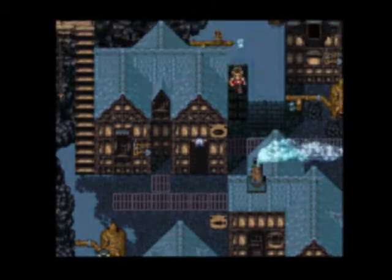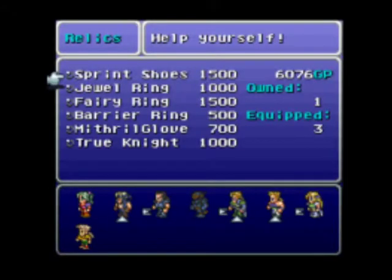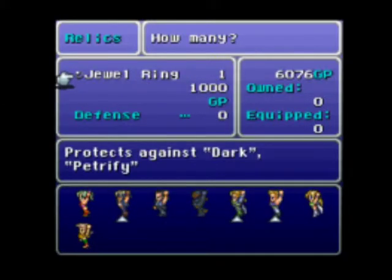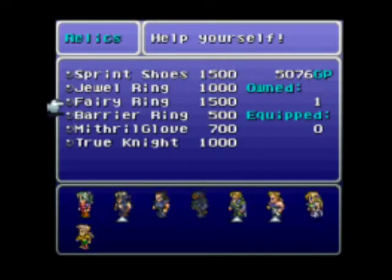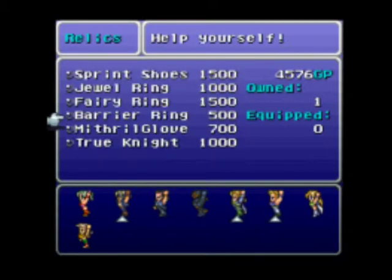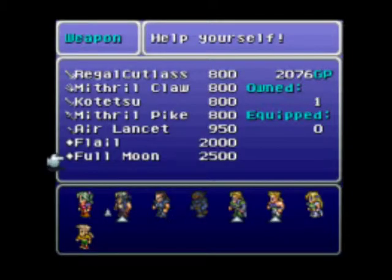We're going shopping, checking out the relic shop because I think they might have something new. They got a few new things. A jewel ring protects against dark and petrify — yes, please. A barrier ring casts shell when HP is low — take one of those. And a full moon — I'll buy that too.